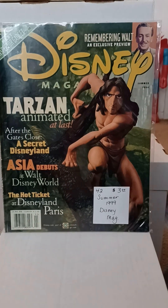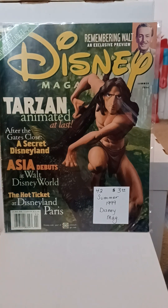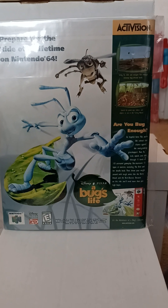Also picked up this — I was a big Tarzan fan. This would be 1999. This is the animated series when it first came out. I thought that was just really cool because it's got Disney Magazine back then — talks about meeting Inspector Gadget, Secret of Disneyland, Asia, Tarzan debuts at Walt Disney World, talking about Paris, and also the animated presentation of Tarzan. And on the back, Bugs Life video game from Activision. So just another of many of my Tarzan collectibles.